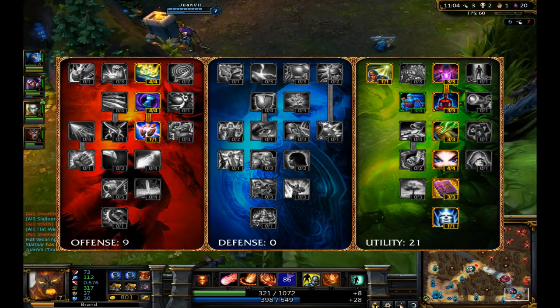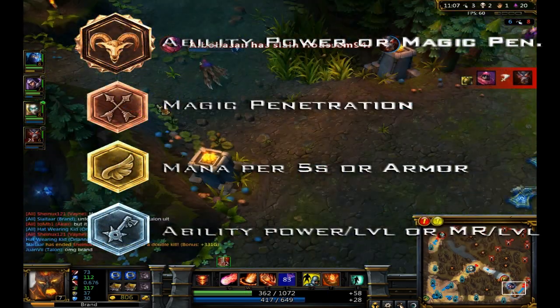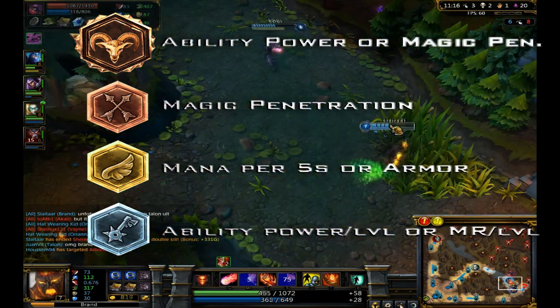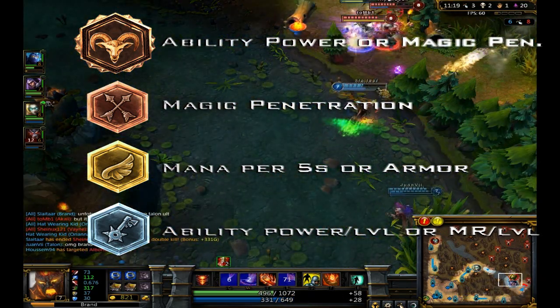For rune selection the most common choices are AP or magic pen quints, magic pen marks, mana per 5 level seals and AP per level glyphs.